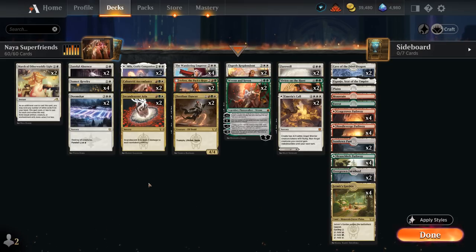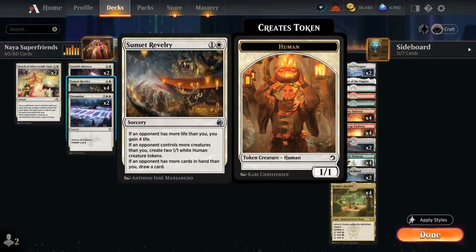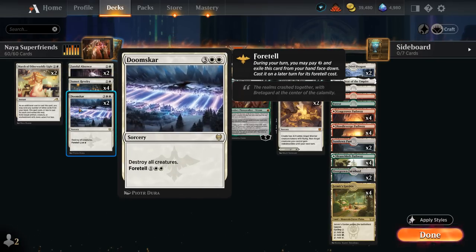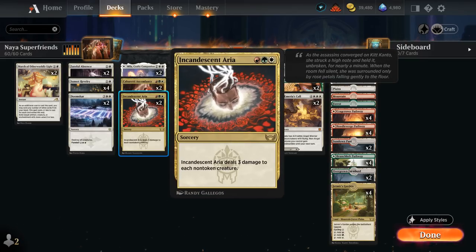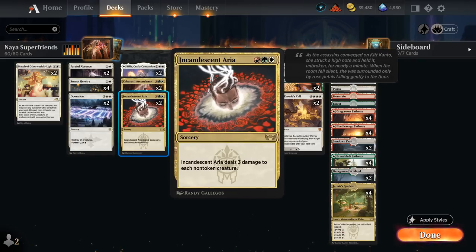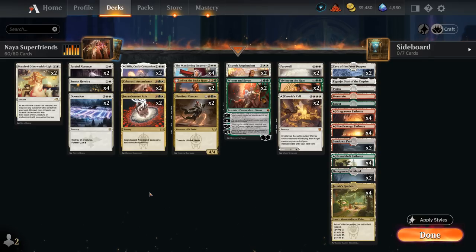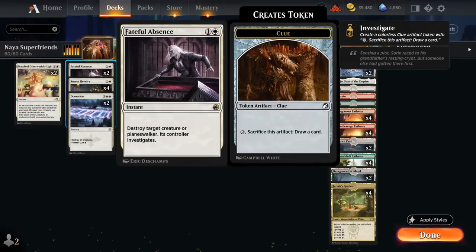The deck is also heavily metagamed to beat the various red-white burn decks that are the most popular in best-of-one standard at the moment, with four main deck copies of Sunset Revelry which can gain four life, make a pair of 1-1 tokens, and maybe even draw a card in the more controlling matchups. We've got plenty of sweepers: two copies of Doomskar which can be foretold early, two Incandescent Aria, and since most of our planeswalkers make creature tokens, those don't die to Aria. We also have two copies of Farewell at six mana, plus two copies of March and two copies of Fateful Absence for spot removal.